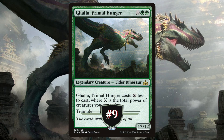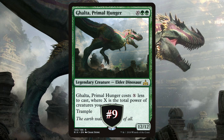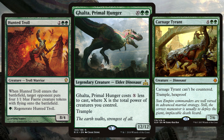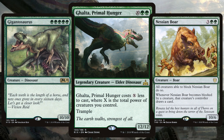Moving on to number nine we have Galta, Primal Hunger. First printed in 2018's Rivals of Ixalan, Galta costs X less to cast where X is the total power of creatures you control. Many strategies with Galta — the first being that classic green stompy. We're going to ramp like crazy, get those huge creatures out earlier than our opponents, then cast Galta for super cheap. This can pop off quickly, as many big green creatures are cheap to cast and high in power.